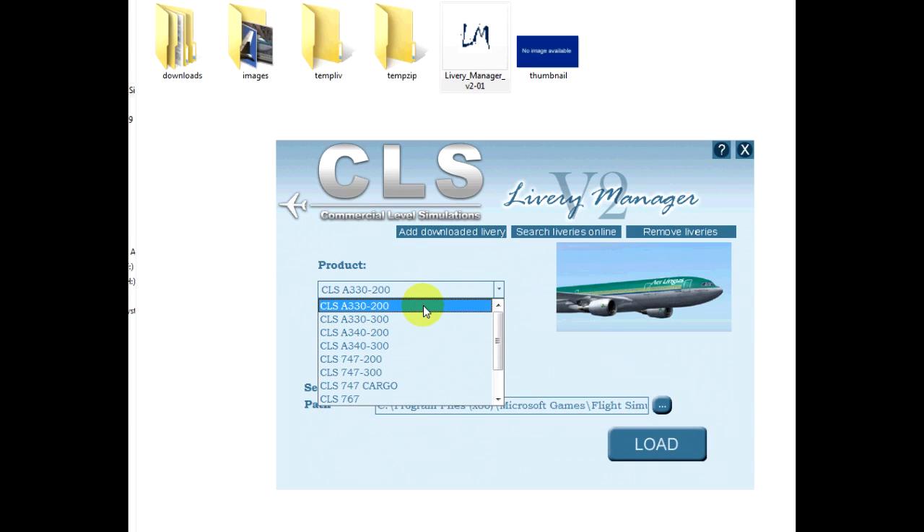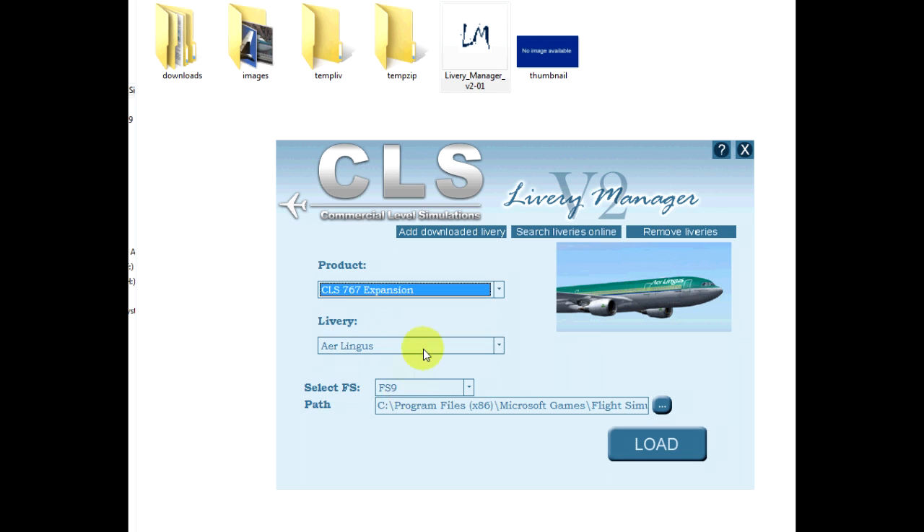So you can see you can get all of them here — A330, A340, 747, and the 76 expansion pack liveries are on there as well.